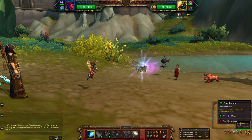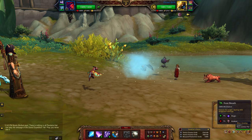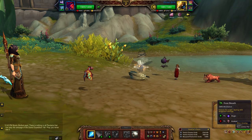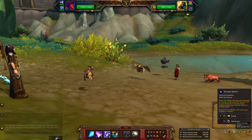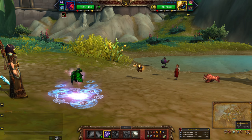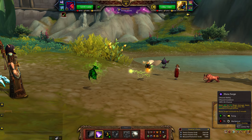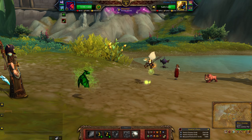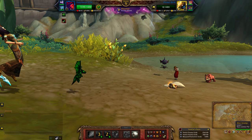To start I'm going to hit him with Frostbreath. One more. Neurotags are essentially wasted there, so now I'm going to hit Arcane Storm and follow that up with Mana Surge. One pet down.